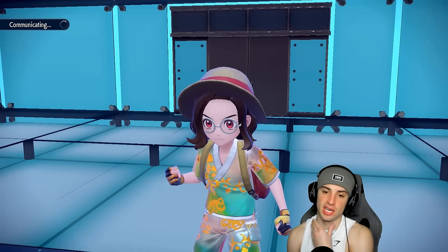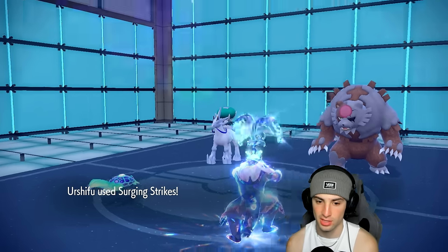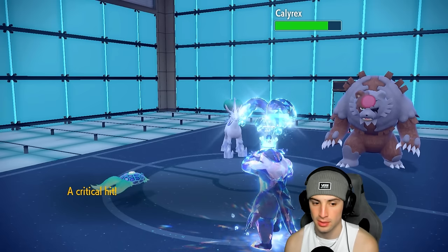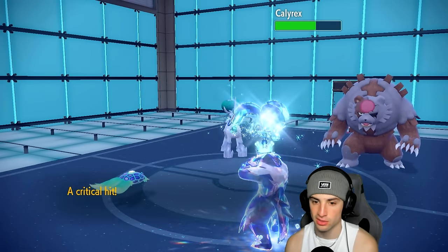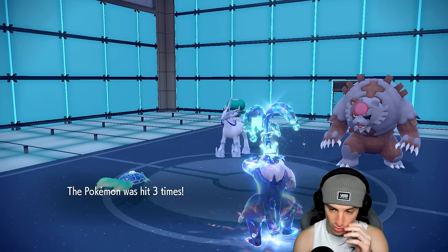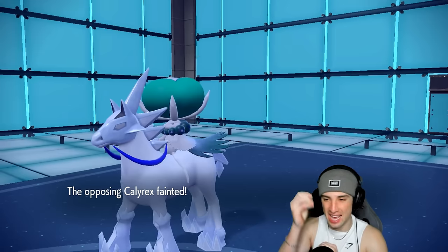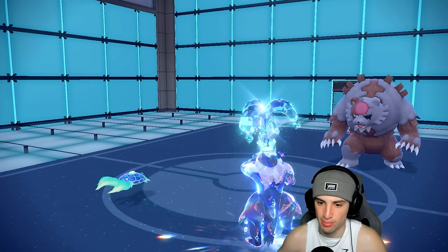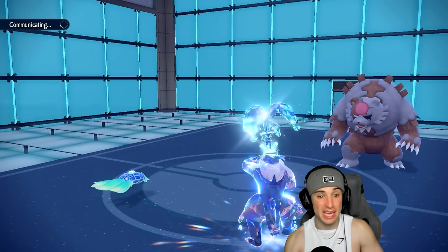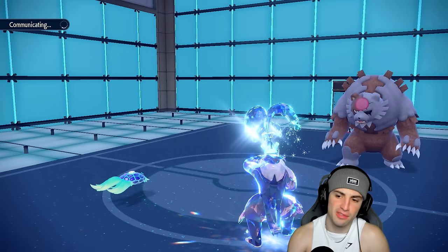I think we just double down on Calyrex. Going Hyper Beam and Surging Strikes — doubling right down on Calyrex. If it protects, it protects, but as long as they don't set up Trick Room that's the main thing. Surging Strikes flying — bop! Hit three times, and Hyper Beam should finish off Calyrex. We just don't want to deal with Trick Room. Calyrex is KO'd. Now I have to recharge — they'll probably go for Blood Moon... they go Blood Moon into Terapagos, but Terror Shell survives!